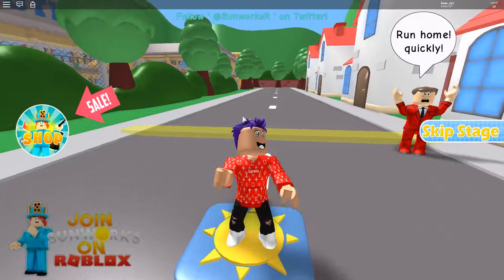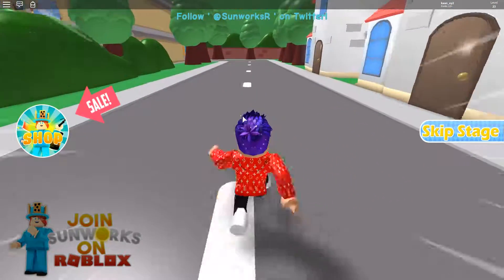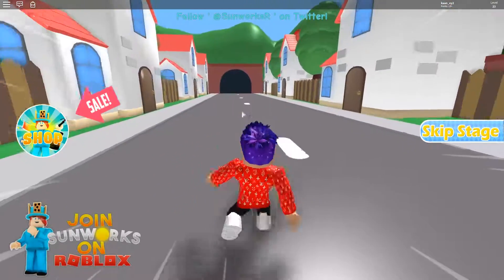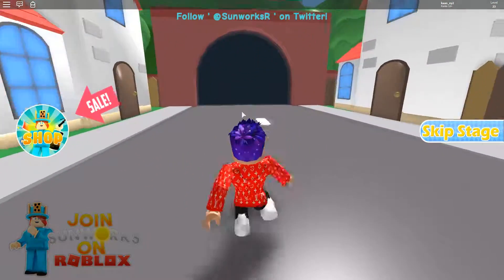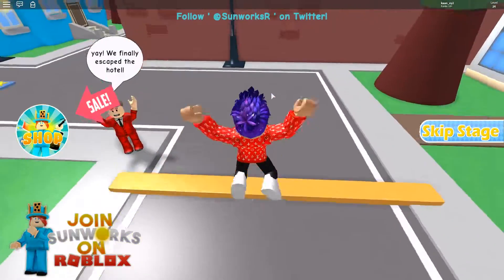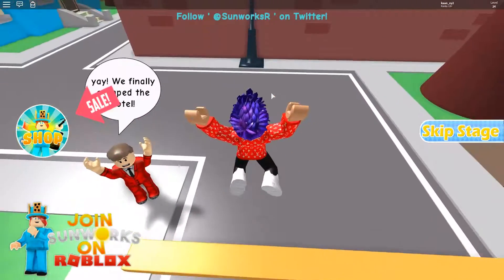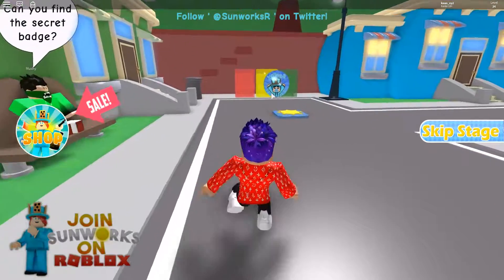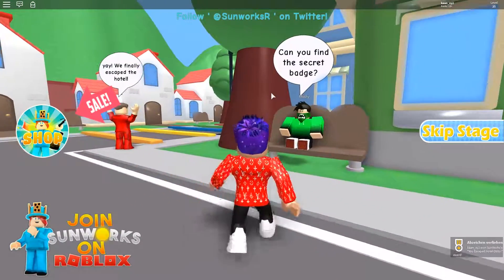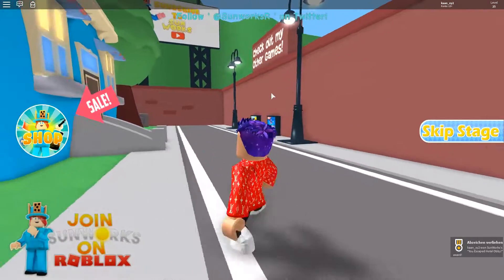Are we almost out? I think we are — yes, we're out! Run home quickly! Now we're gonna do a power run — I love speed running! Seems like we did it. Oh, I see some text over there — we finally escaped the hotel! Yay, awesome! Here is a checkpoint. We did it — and can you find the secret badge?